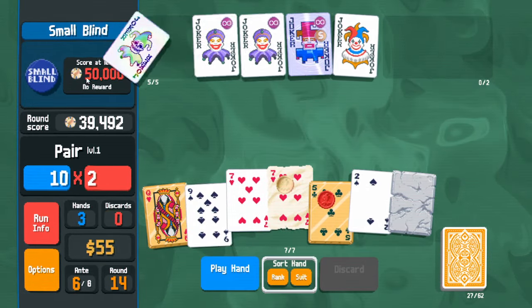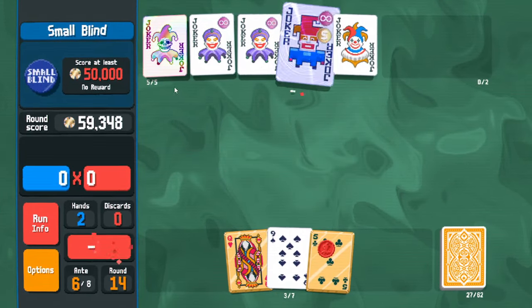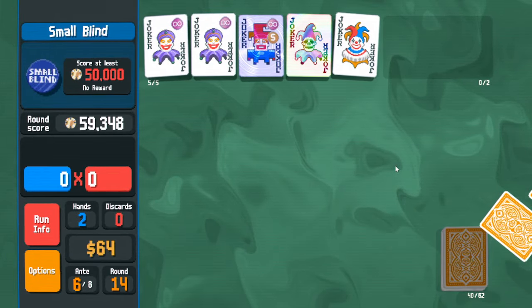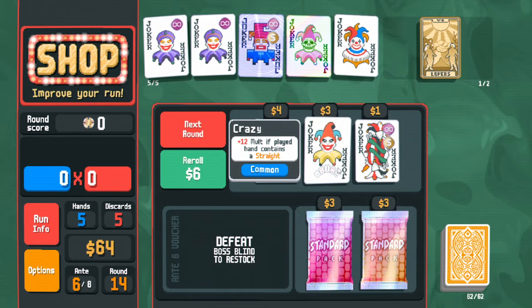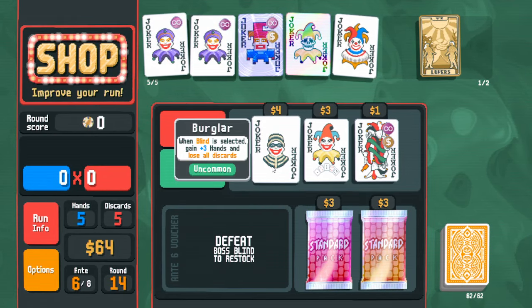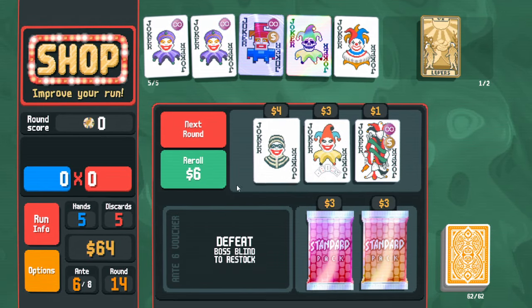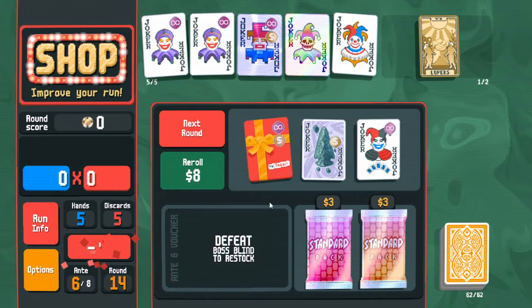Whoops — we can try to move this over so that I can score a little less but it's not gonna help. Wild card — we do want tarots. Gaining hands and losing discards? No, it doesn't have synergy. Wheel of Fortune? Nope — bad.